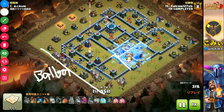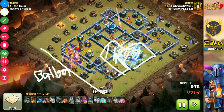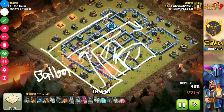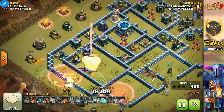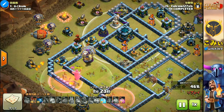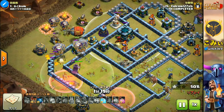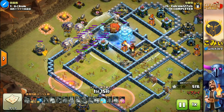Start the balloons here. How to destroy this town hall is a very easy way — use the battle blimp, which has 5 sneak goblins inside, and use a freeze spell here.